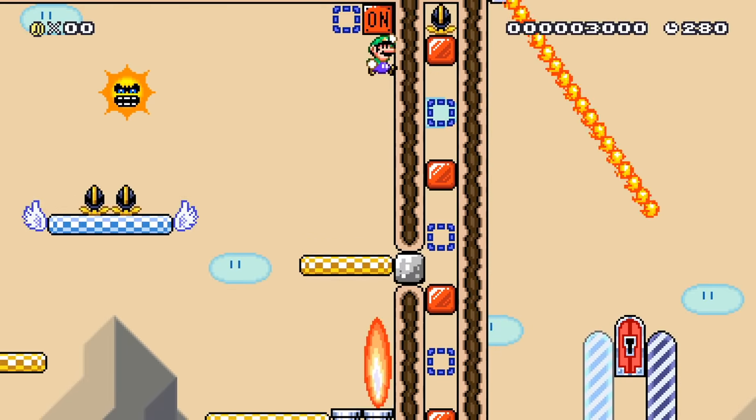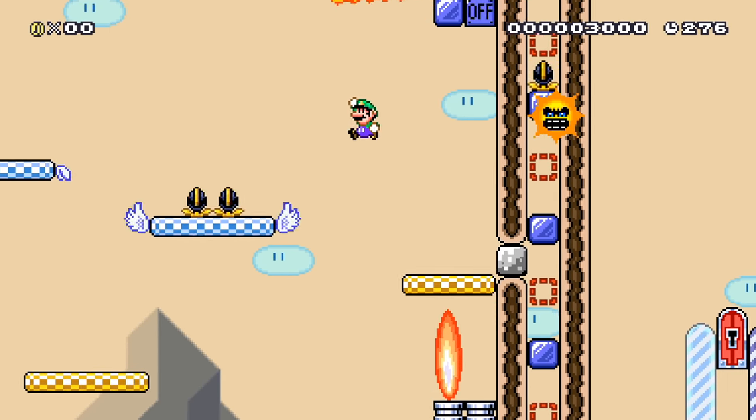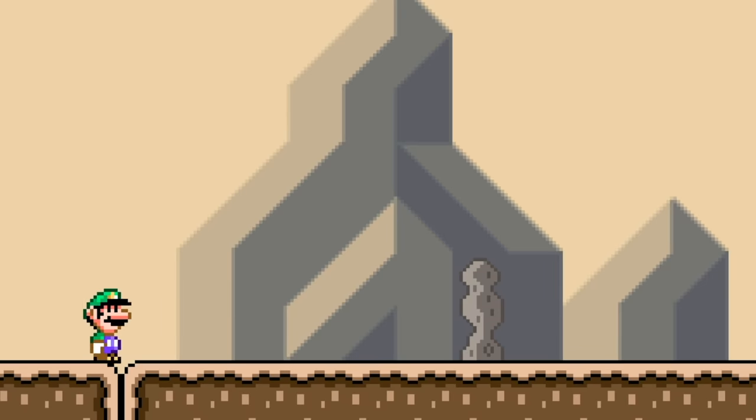Don't burn me — there's a fire bar. I get it: there's on-off blocks we have to hit, dodge the fire bar, jump on the muncher, win the level! Okay, that's not how you do it, but we got this.